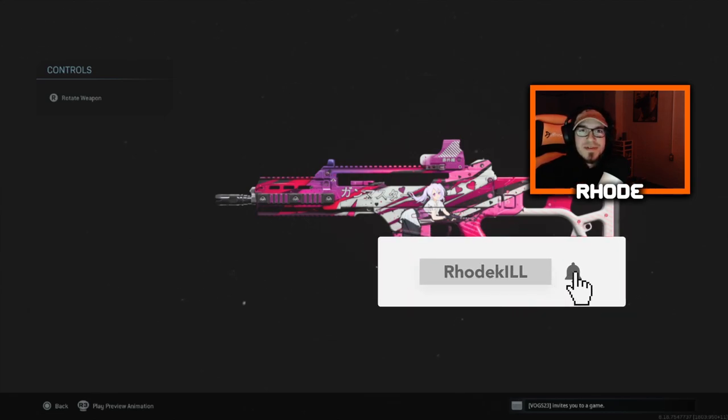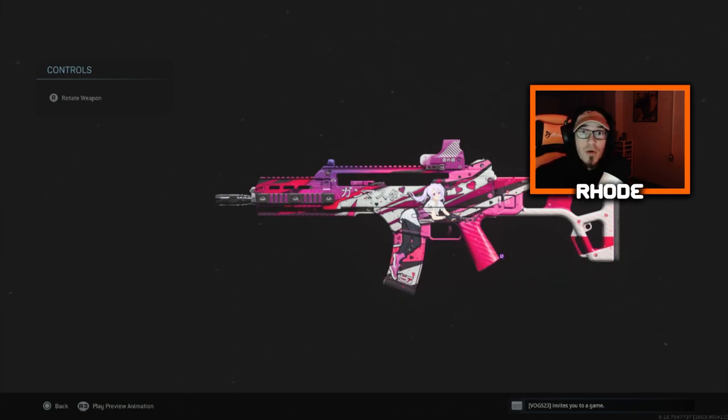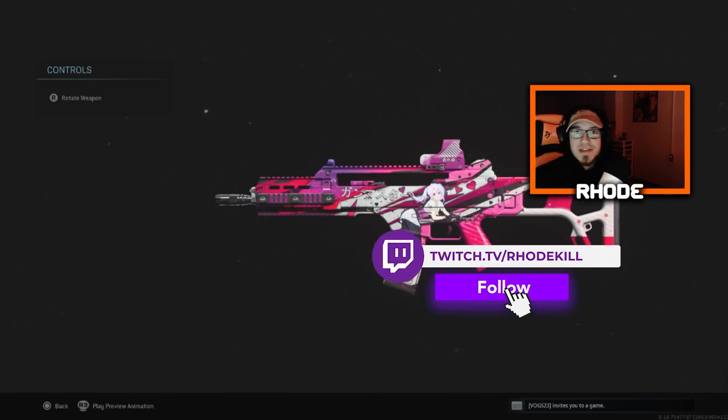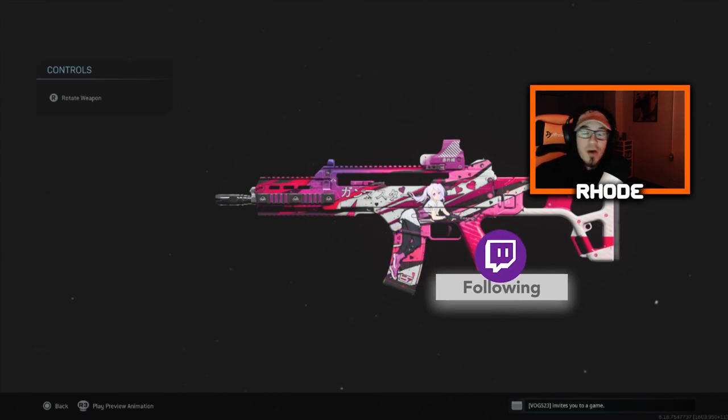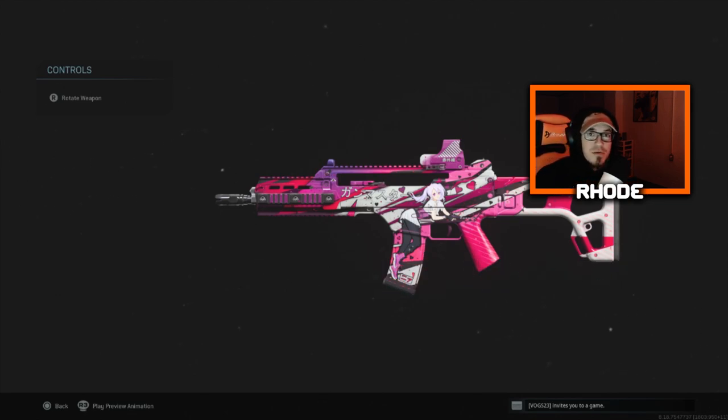Then at the end, we have gameplay on Shipment Hardpoint where we use the Cherry Blossom Pistols — the anime pistols — and we go nuts with them. I didn't realize how good those things were akimbo, and wow, they are amazing. So yeah, stick to the end. Showcasing all of the anime weapons to you guys. Hit that thumbs up, hit that subscribe button down below, and I'll see you in the next video. Peace out.